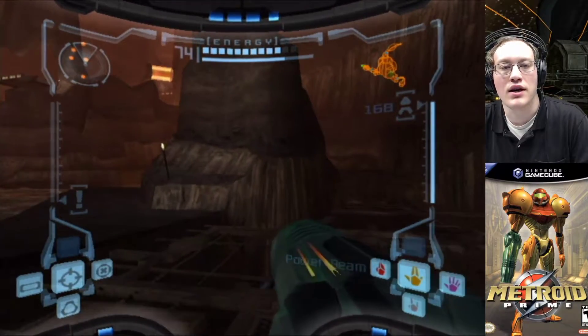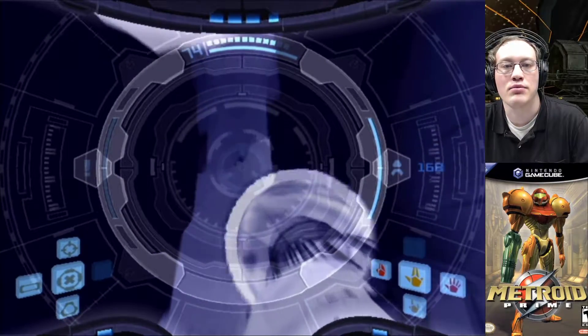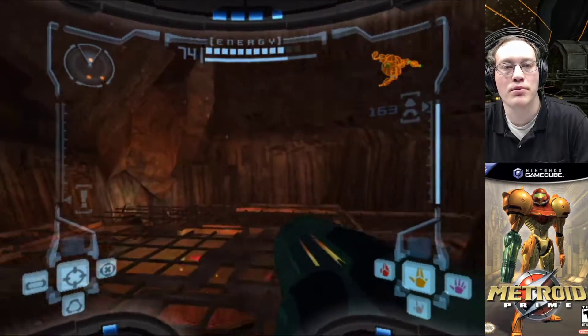But it turns out there's a reason that I can't do that this time around. We remember that one pillar had a thing in it — look, this one has a missile expansion. So we're gonna go ahead and bust that open. There's a missile expansion right there, we just gotta jump up and get to it.